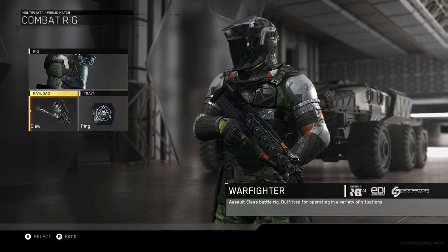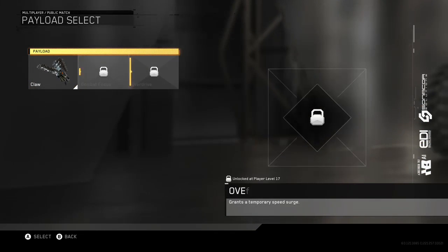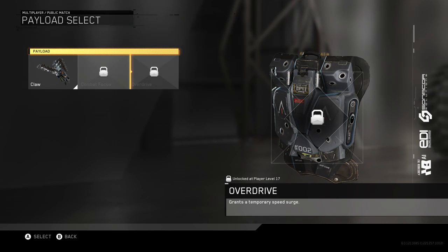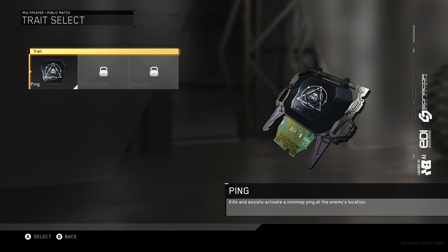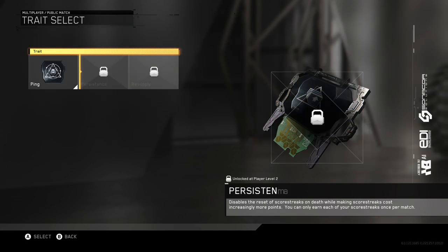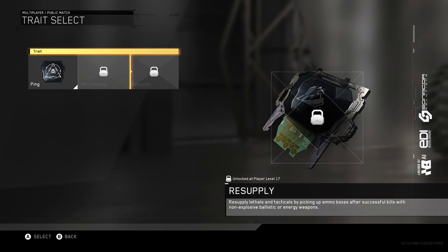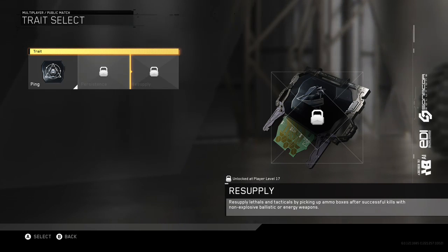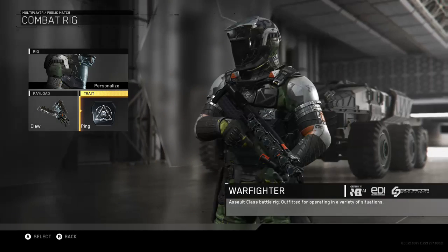Under Payload — which I'm assuming is the rig's special ability — you've got Claw available now, with Combat Focus and Overdrive unlocking at Level 2 and Level 17. Under Traits: kills and assists activate a mini-map ping at the enemy's location; Persistence at Level 2; and Resupply at Level 17, which restocks tools and tacticals by picking up ammo boxes. There's also one that means you don't lose score streaks on death.